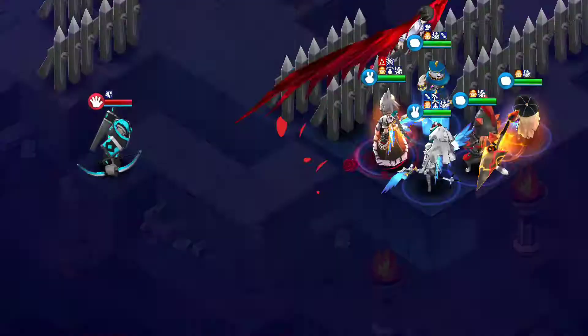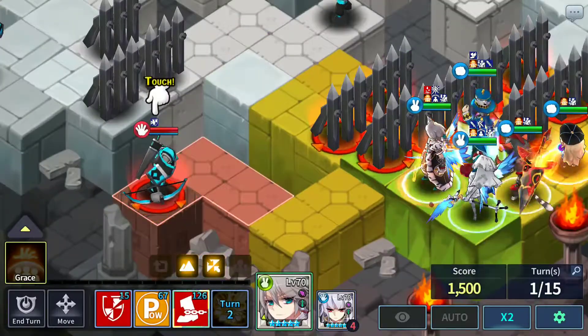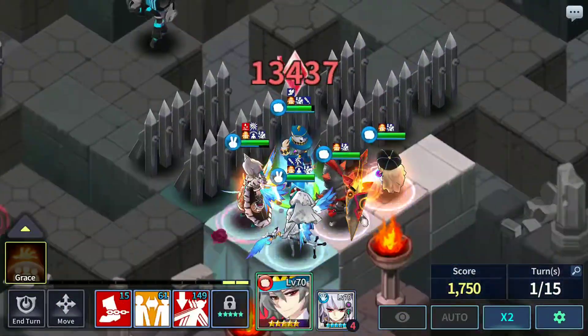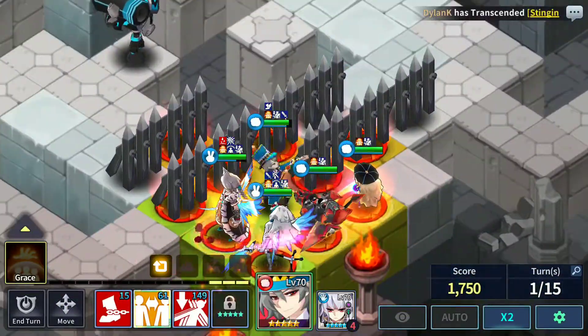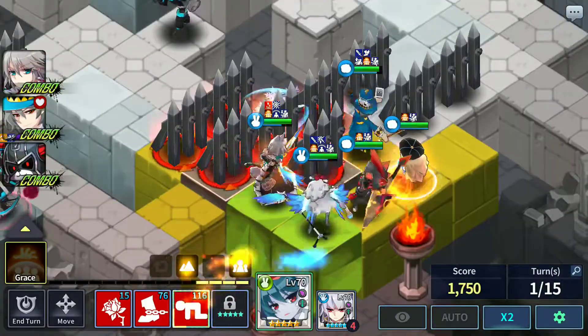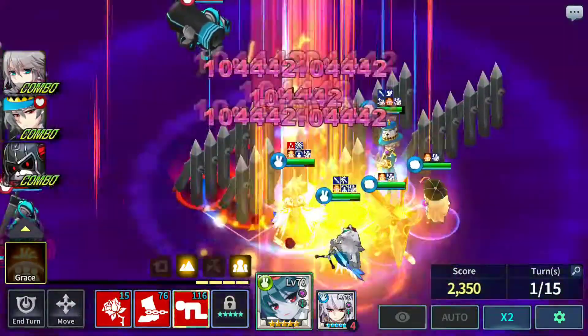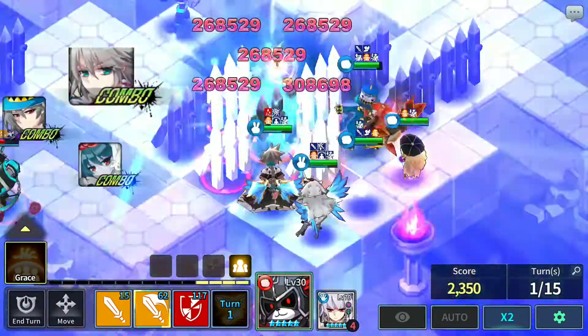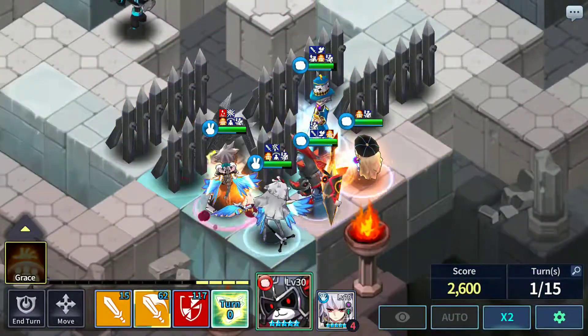So you wanna start things off with Grace as usual, and then use 3rd skill on this guy right here. Persona swap to this barricade right here, and then Lena hopefully uses her 3rd skill and hits in the middle of the barricade. You gotta hit in the cross so that all 4 barricades will get the damage.